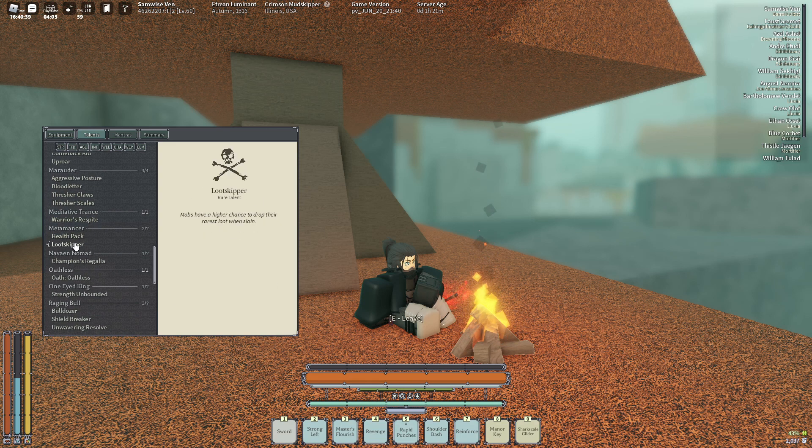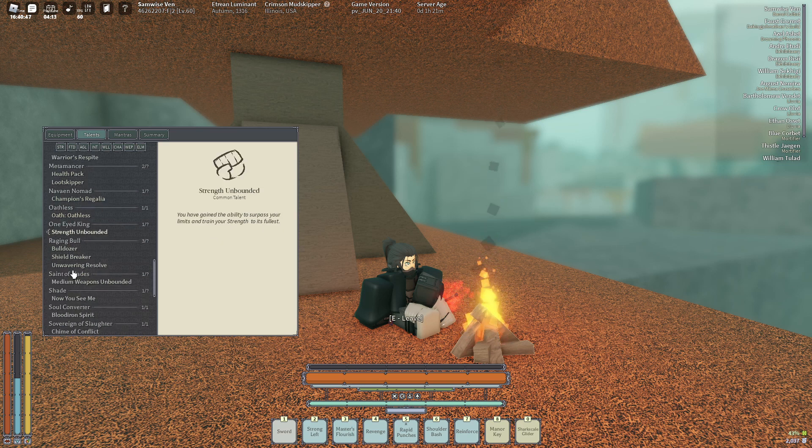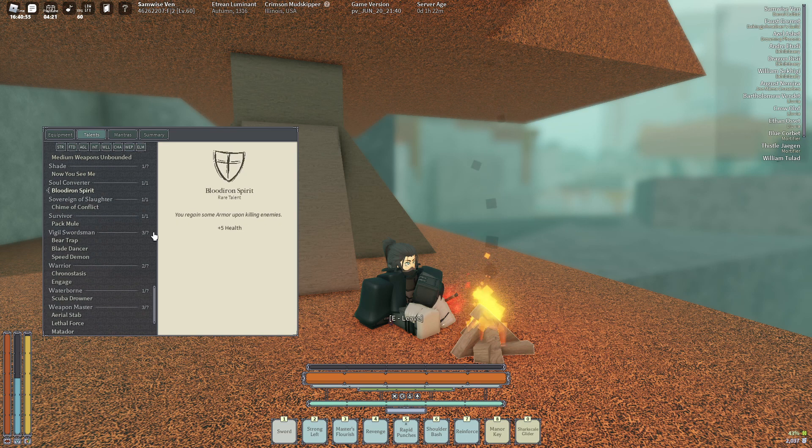Warrior Spite — essential. Loot Skipper, obviously — you can never do a build without it. Champions Regalia is really useful for breaking posture and stuff. Bulldozer is an essential for a Monstulous slot, always. Blood Iron Spirit and free HP. Blade Dancer is super good — I recommend getting it on every single build.